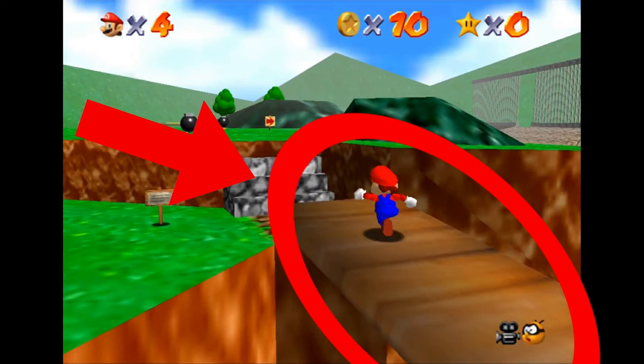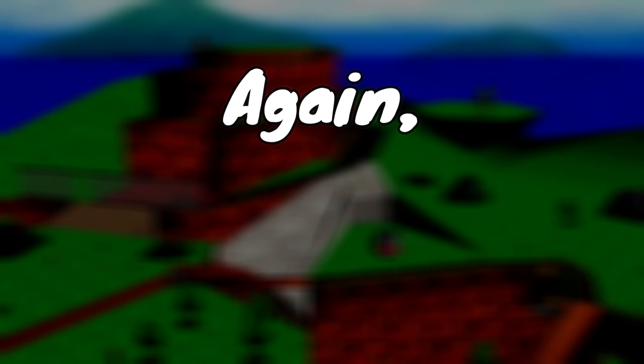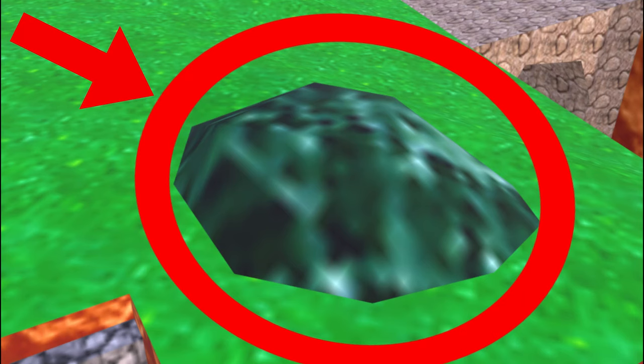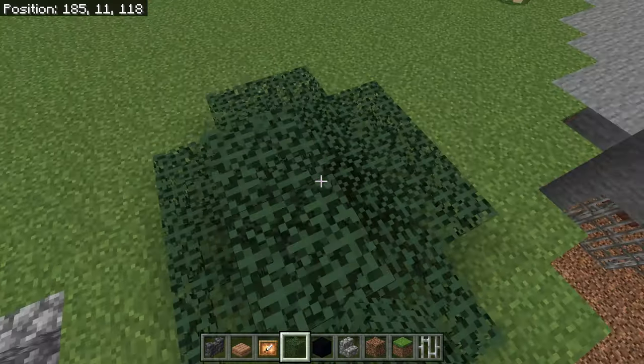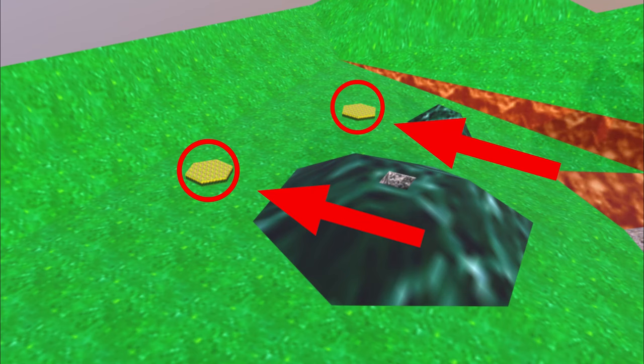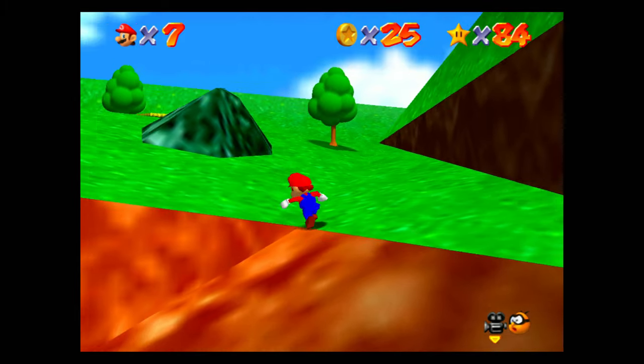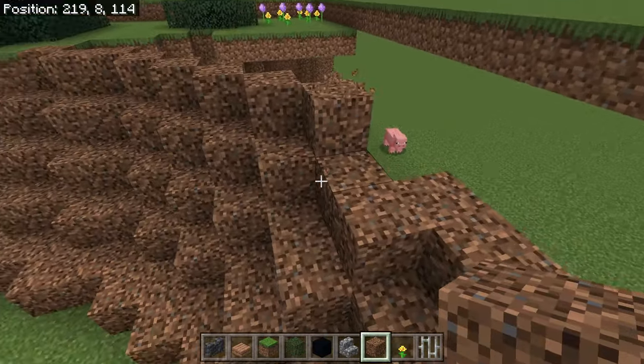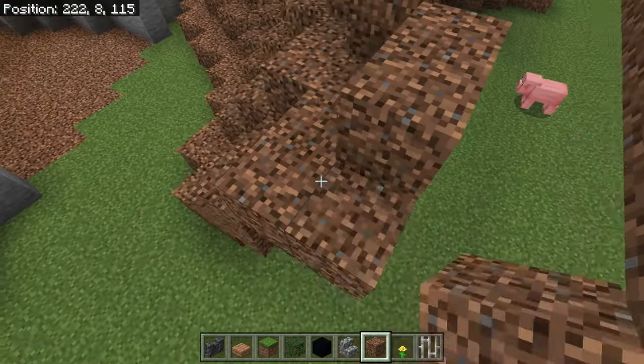I started making the bridge that leads you over to the start of the mountain. Again, I used jungle slabs, and for the part holding up the bridge I used some deep slate wall. For the bushes, I decided to use some spruce leaves because that's what looks best. There are two more flower patches near the mountain. Now I started making the dirt slant that leads up to the part near the mountain — it wasn't as hard as making the stone slide, but it is still kind of hard.